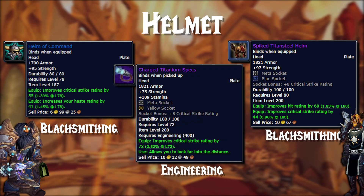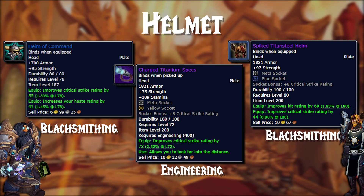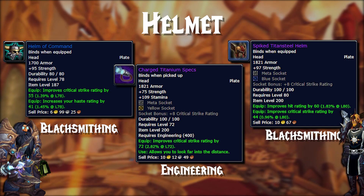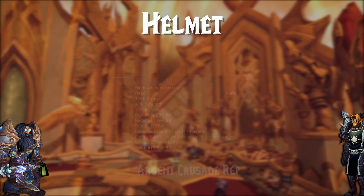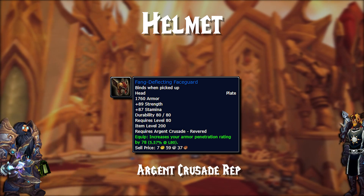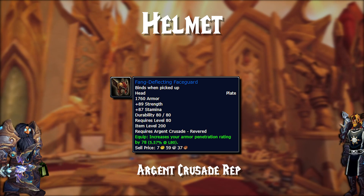Next up, we have the Engineering Goggles — the Charged Titanium Specs — which are absolutely amazing to have if you have the hit cap, and they also give a massive 109 stamina, making you much more beefy. This also comes with 2 sockets with a really nice socket bonus. If you don't want to spend any gold and would rather just manually grind it out, go with the Fang Deflecting Face Guard. It gives incredible armor penetration stat and a nice amount of strength — I think this one might have to be a must.